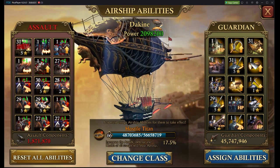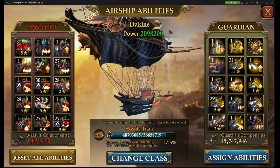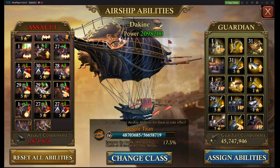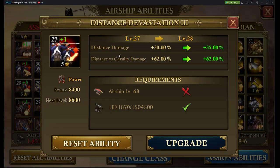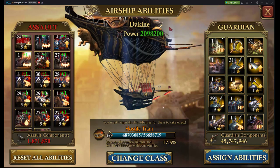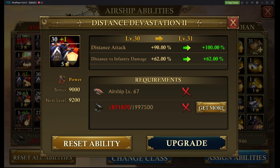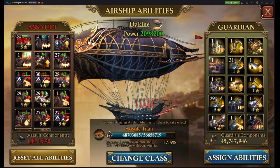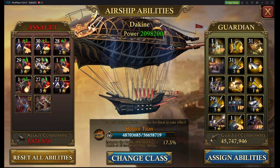I highly recommend you get your airship up into the level 50s — that should put you at a solid base for just about any castle level. Granted, if you're up at C30, you'll want to be at a higher level. Once you get above level 21, you unlock additional bonuses like distance damage. The higher up you go, the quicker you start unlocking these at lower levels. I'm currently getting distance attack 90%, though it costs 56 million for my next level, and I already have 48 million of that experience saved.